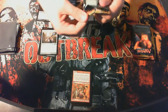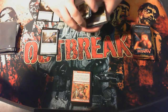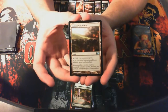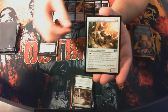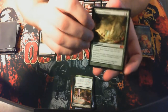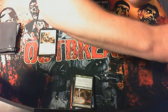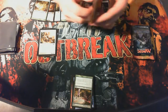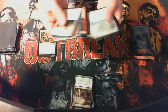Third pack. Encroaching Wastes. Diabolic Tutor. Stonehorn Chanter. And the rare — I wanted one of these so badly: Primeval Bounty! My first mythic. It goes with my Doubling Season I got at the Modern Masters draft. That's like one of the three cards I want out of this set — honestly I only really went to the pre-release because that's what I do.